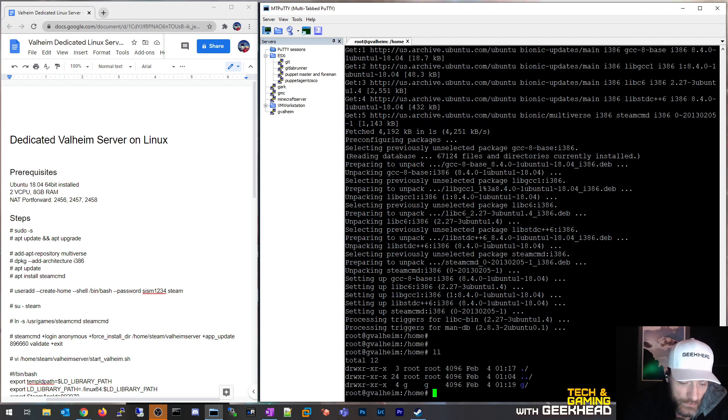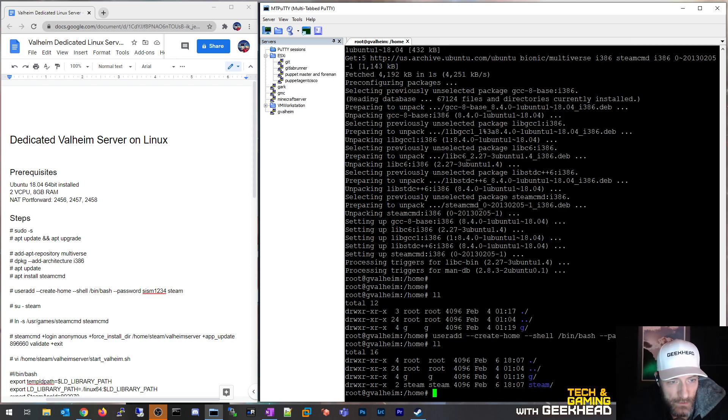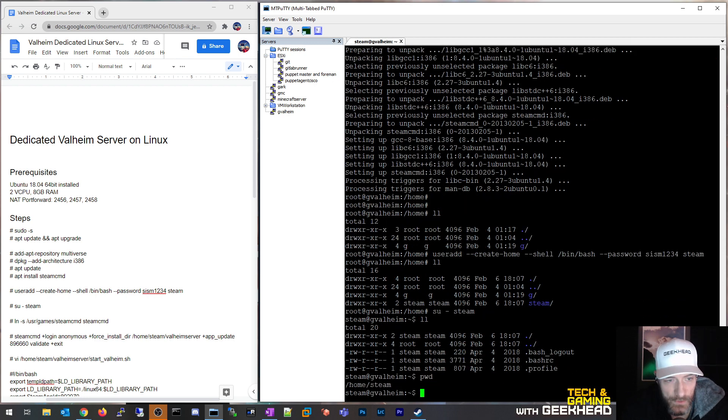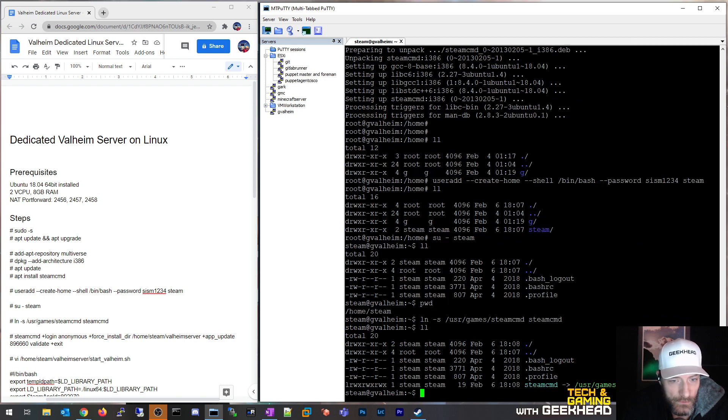The next thing I want to do is add the steam user. I'll use useradd, create the home directory with a full path, define bash as the shell, and set a password. The username is 'steam'. That should have created a steam folder — perfect. Now I'll su over to the steam user. I'm now the steam user and my present working directory is the steam home folder. I'm going to create a symbolic link for steamcmd so it sits inside this folder and I can execute steamcmd from here.